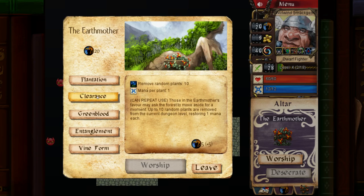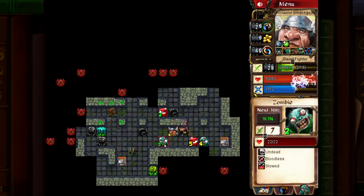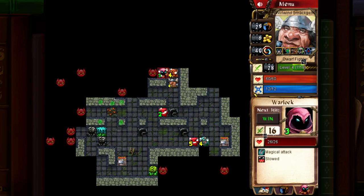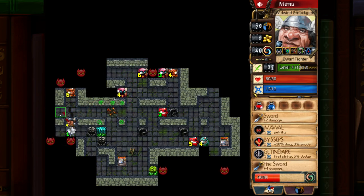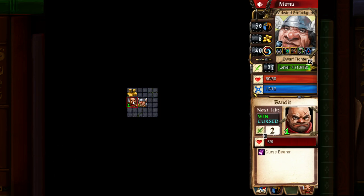We're going to cast Clearance — actually no, I need more plants right now. Let's grow some more plants. I don't want to turn that into a wall because then I can't get over there. Let's explore a little bit more. I could easily kill this guy but I'd like to use Imawal first, to see if we can find another plant. We found a goat — it's dead now. And we just went down into a passage. There's a cursed bandit.